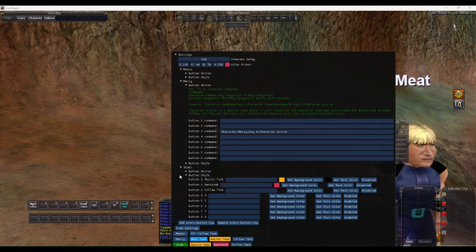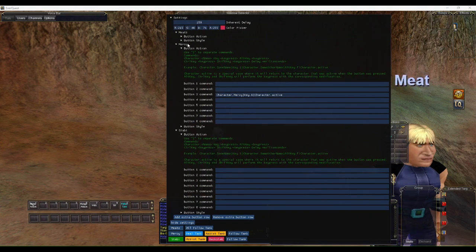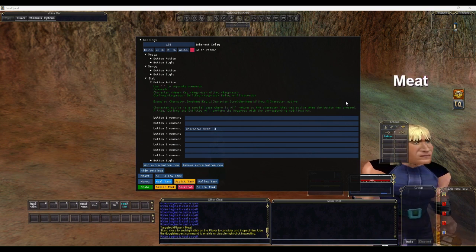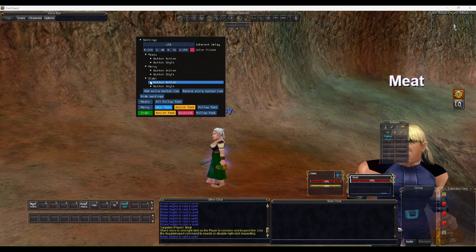We'll set up the same for Stabby — his follow was also command zero, so: character.stabby, then key.zero, then character.active. Now those two Follow Tank buttons are configured.